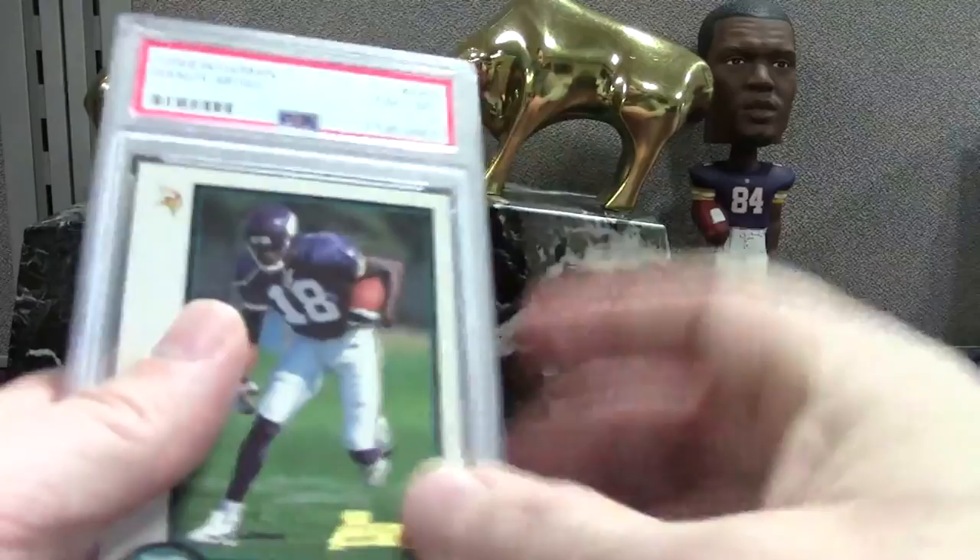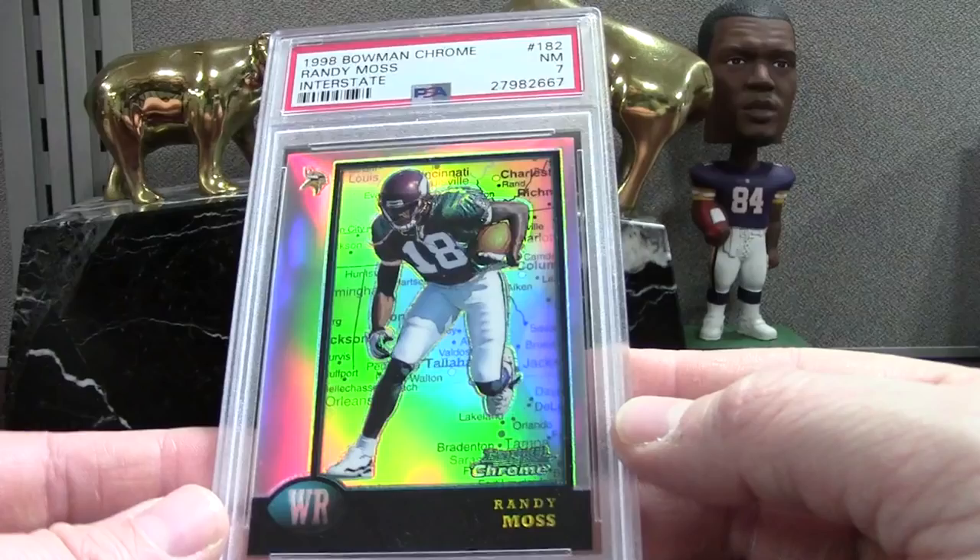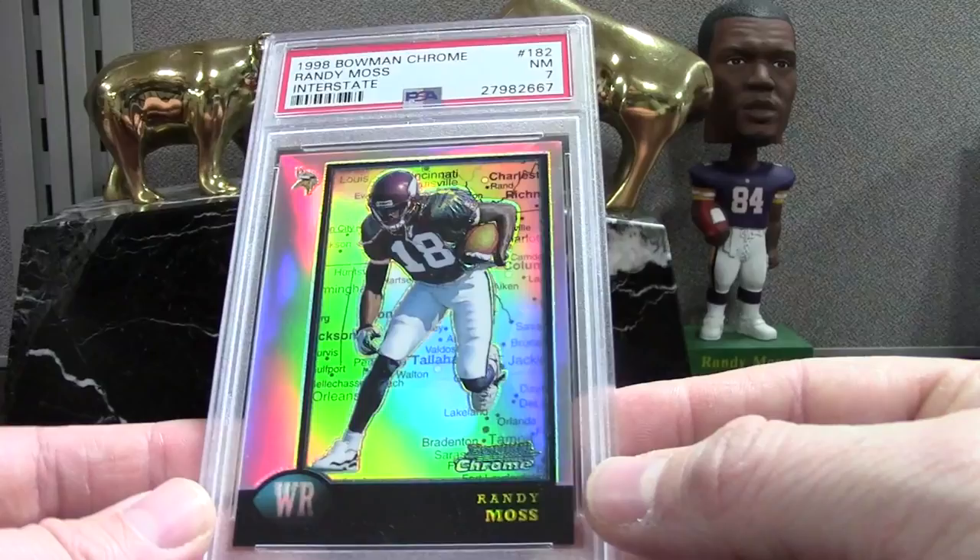Then a PSA 7 — this is one I just kind of wanted slabbed. I think it's got bad surface scratching, which is really hindering this card. This is the Interstate Refractor — a really tough pull and a really cool card. We got the Skybox Premium 8.5. Overall I did pretty bad on the Mosses. Most were bought from COMC and it might look great in the picture, but it can be a challenge.